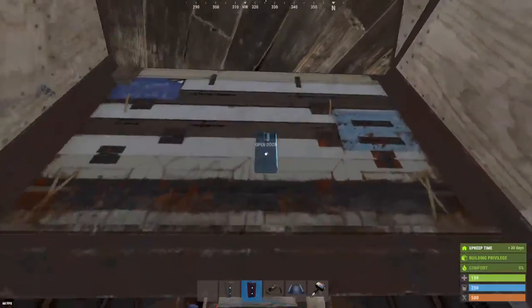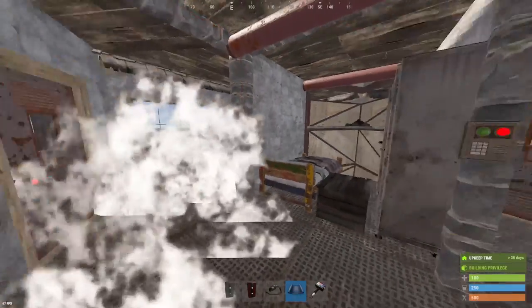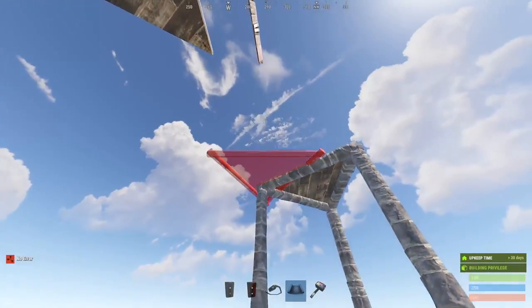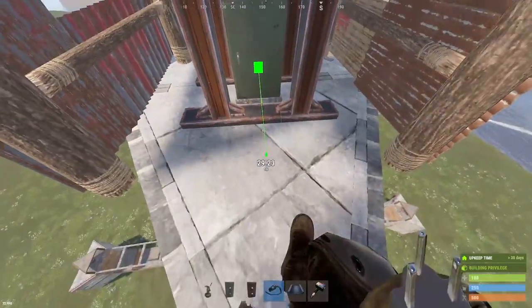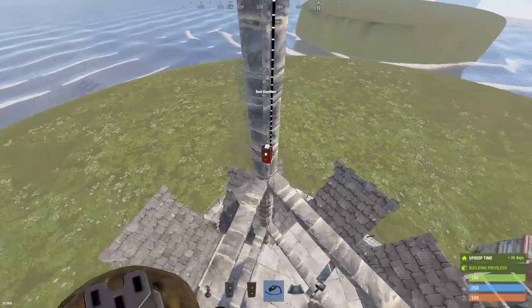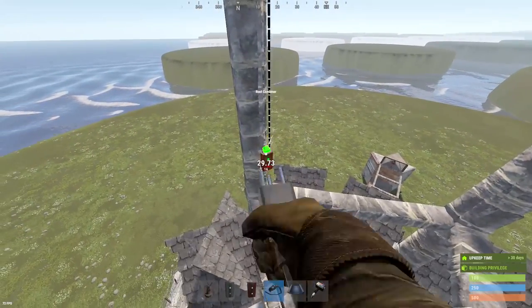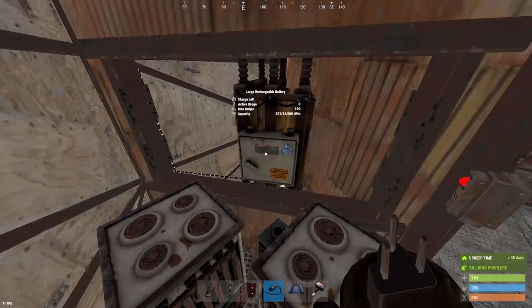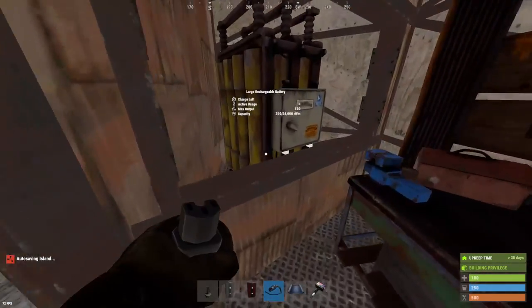We're going to be setting up electricity now. You might need to put these door frames right there because this wind turbine kept falling out. And I like to put my root combiners on the frames that build up to the turbine and then connect those directly into my large battery. If you don't have the rest of the electrical stuff learned, it's good to get this part set up as quickly as possible so that your battery charges.